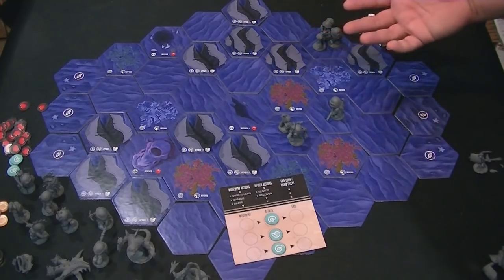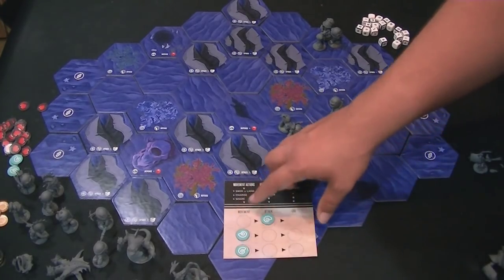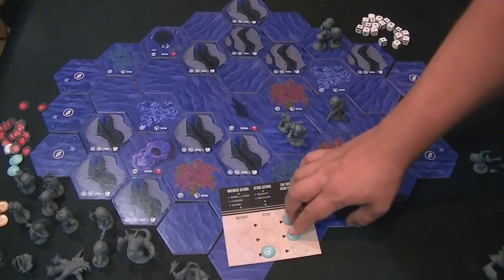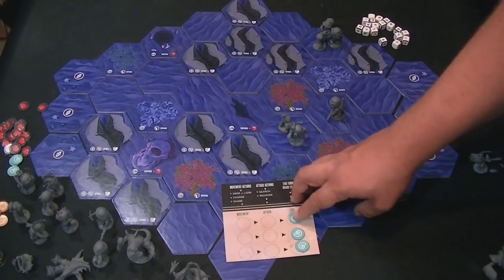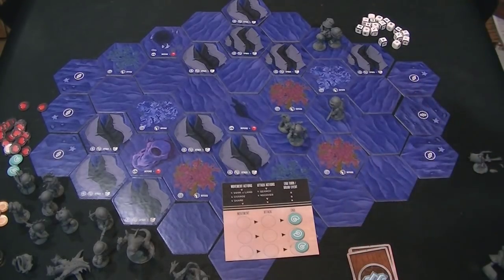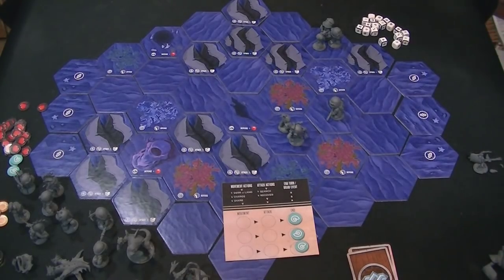Then you can see you have three movement actions and three attack actions. You don't have to go movement, movement, movement — you could go movement, then use an attack action, then move, then attack. You can take them in any order you want. Once all of your tokens get to the end spot, you end your turn and draw an event from the event deck, which would affect the board. What's really fun is: you move, then maybe do an attack, and depending on how the attack works out, you use that knowledge to affect what your next move will be. It isn't something where you've turned in all your orders and hoped for the best.